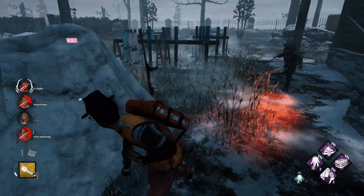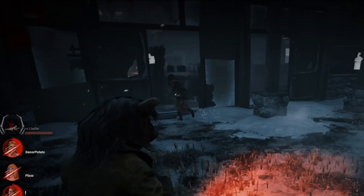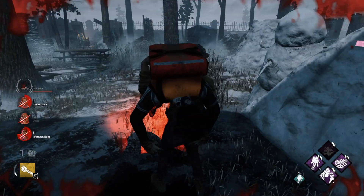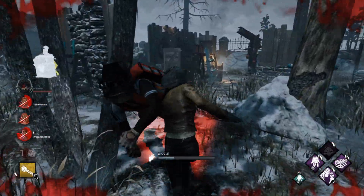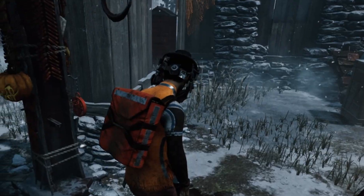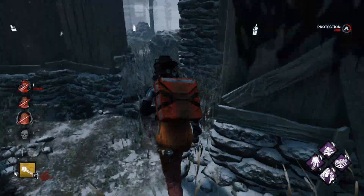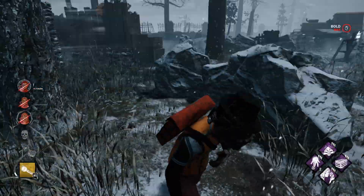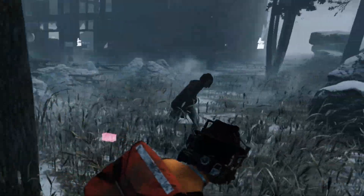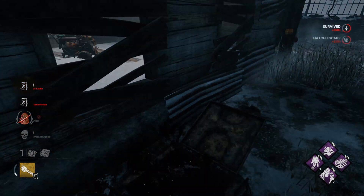She's on me for some reason. What the hell are you doing — is this a joke? Kate just came over and started healing me in front of the Pig's face. She's running For the People and Soul Guard — all right, thank you! Kate, do not throw that pallet down instantly. Hey, you want to get that hatch open? I'm running, I'm right next — hey buddy, it's right here! Get to me, over here, come on, go go go! Yes, yes, let's go!